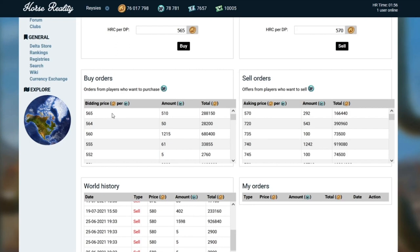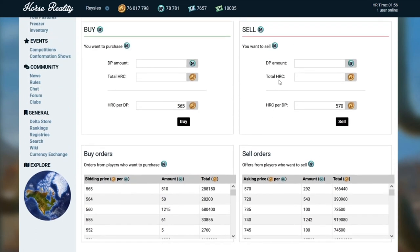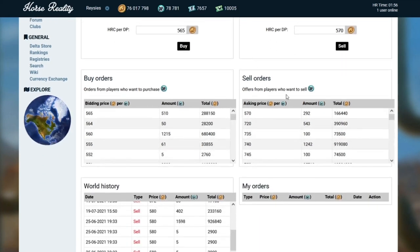These are all lumped together, so it's possible that one player wants 510 DP, but equally possible that multiple players each want a smaller amount that adds up to the cumulative shown in this column. The last column shows how much HRC this transaction would generate — so right now, if I sold 510 DP for 565 HRC apiece, it would net me a total of 288,150 HRC. Beside the buy orders, you have the sell orders. Currently, the lowest someone is willing to sell DP for is 570 HRC per one DP, with a total of 292 available at that price. Buying all 292 DP at 570 HRC each would cost 166,440 HRC.